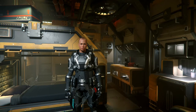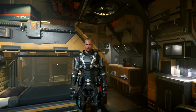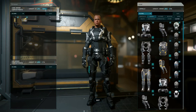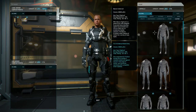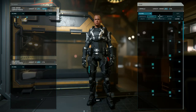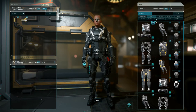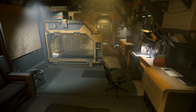The first thing we need to do is get dressed. Go ahead and hit I to open up your inventory. When you start out you will have an undersuit and a helmet. Drag your undersuit onto your body, then go to armor, locate a helmet, and drag it onto your body as well. Hit I again to close your inventory.